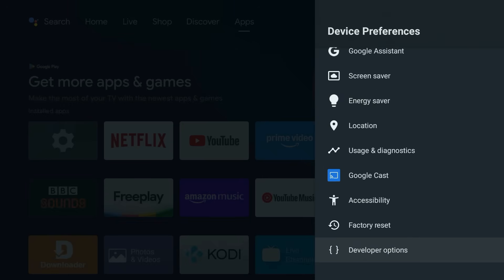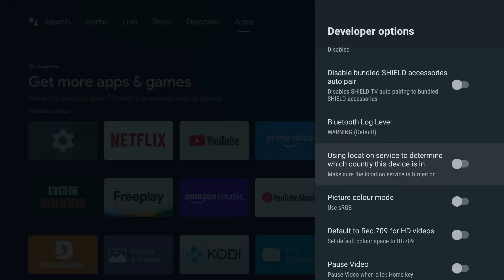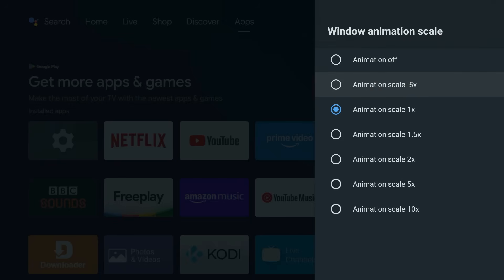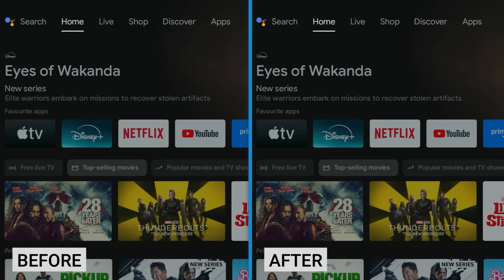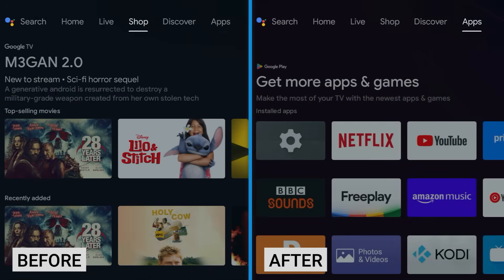Go into that menu and scroll all the way down to find Window Animation Scale, Transition Animation Scale, and Animator Duration Scale. We're going to drop all three of these scales from one down to 0.5. You won't lose any picture quality, but suddenly your menus will feel like they've been hitting the espresso pretty hard.